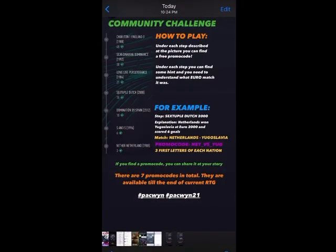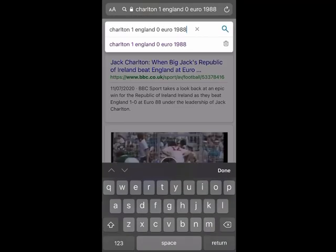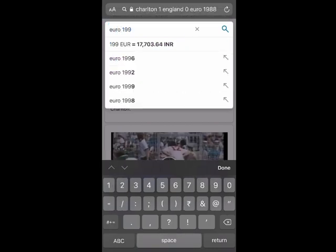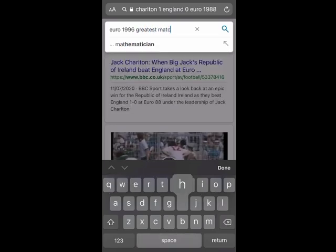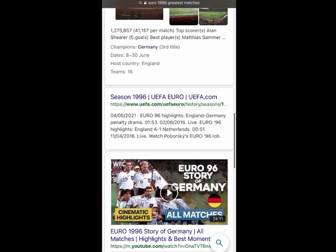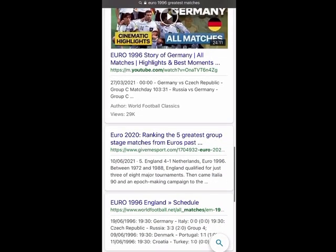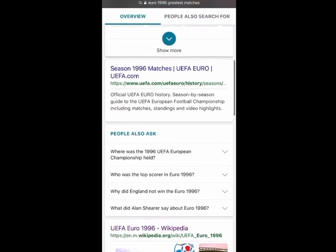The sixth was already given to us, so that leaves us with one last promo code — the 1996 one. Alan Shearer being top scorer is a key historic factor. I've tried england_versus_scotland, england_versus_switzerland, and england_versus_netherlands, but none of them have worked. I'll continue working and see if we can get the code.